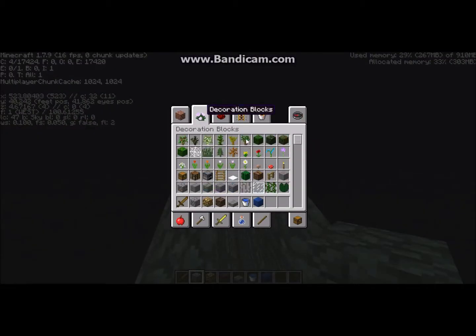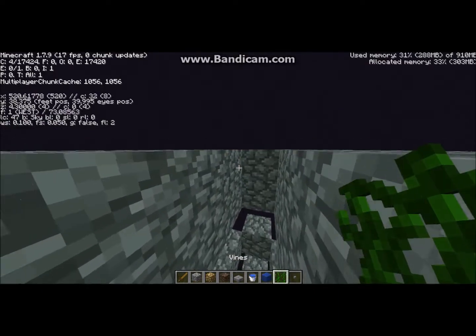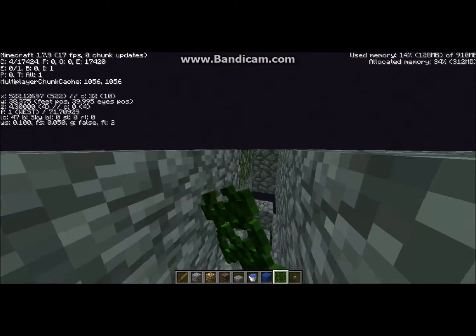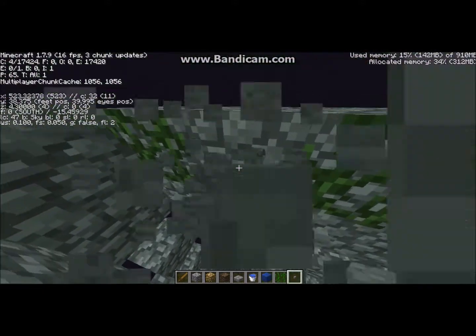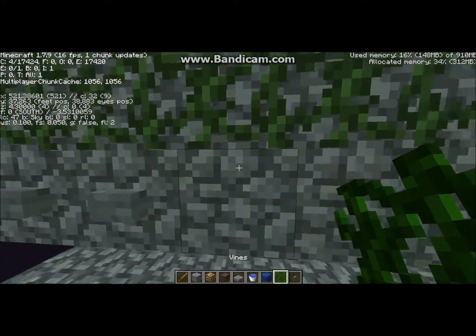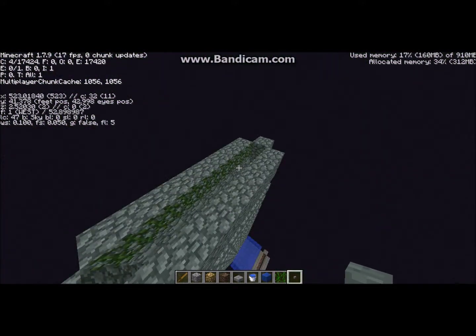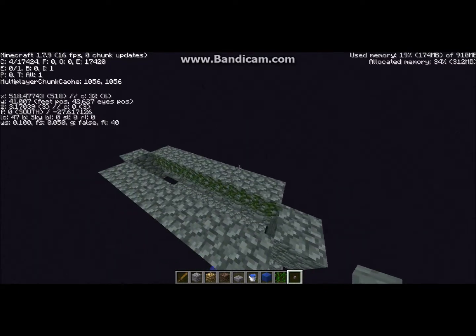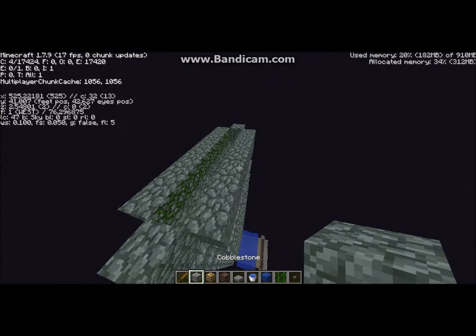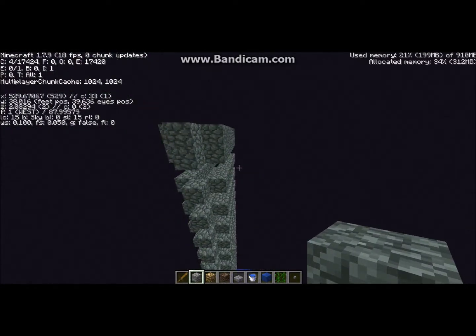You'll want to build up another one, and then grab vines and buttons. Place vines along like this, and buttons along like this. Be careful not to place them in your vines. The buttons will stop the vines from growing. You can also use string. Now that you've done that, you can copy it on the other side and move on to the spawning platforms.